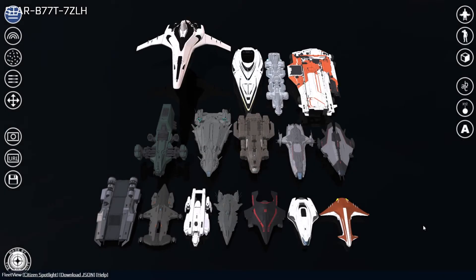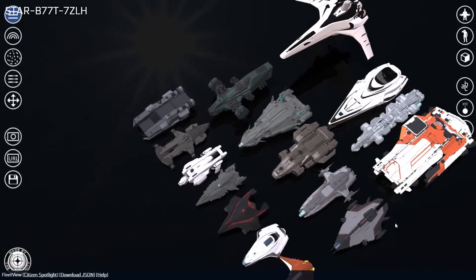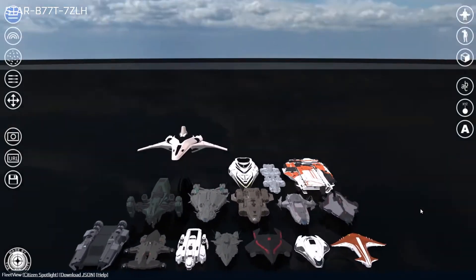Once the models have finished loading, you will be brought to the Fleet View screen, where you will be able to see each one of the ships you had previously selected for display. Fleet View gives you complete control over viewing your fleet in three-dimensional space. You can rotate the camera by holding the left-click button and dragging the mouse to move the camera around a point in the center of the screen.